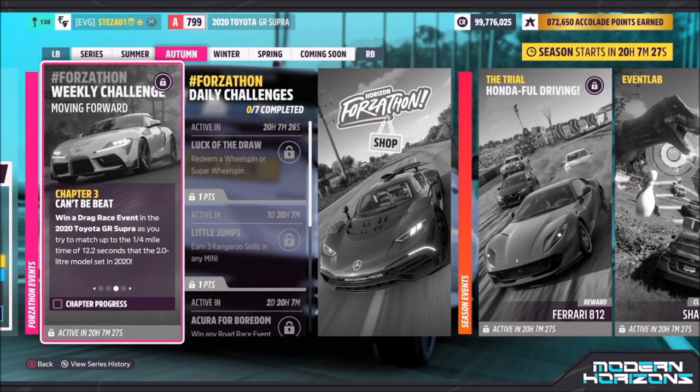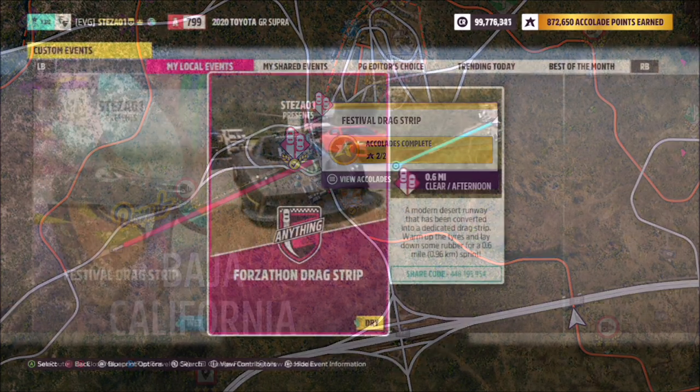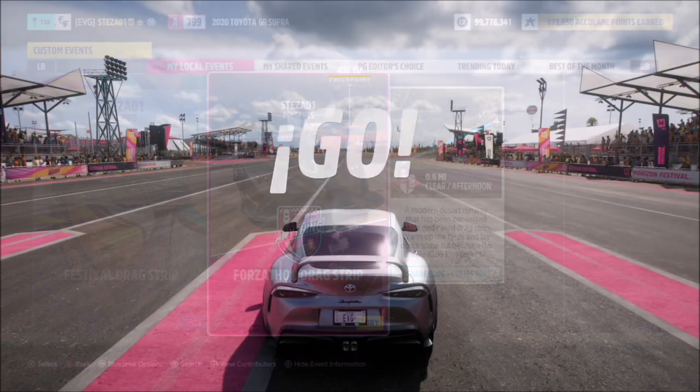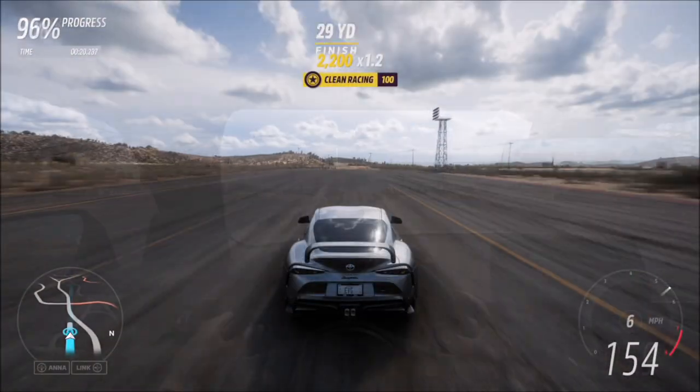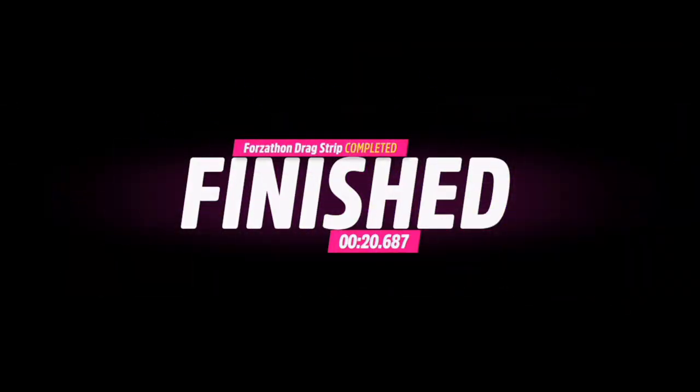The next challenge is nice and easy — it wants you to win a drag race event. Head over to the festival drag strip where I have a race created for you to use. Share code is 448195954. It's just a normal drag race but with no AI driver tires, so you're guaranteed a win every single time. Depending on what tune you're using, it'll probably take you around 20 seconds to complete.